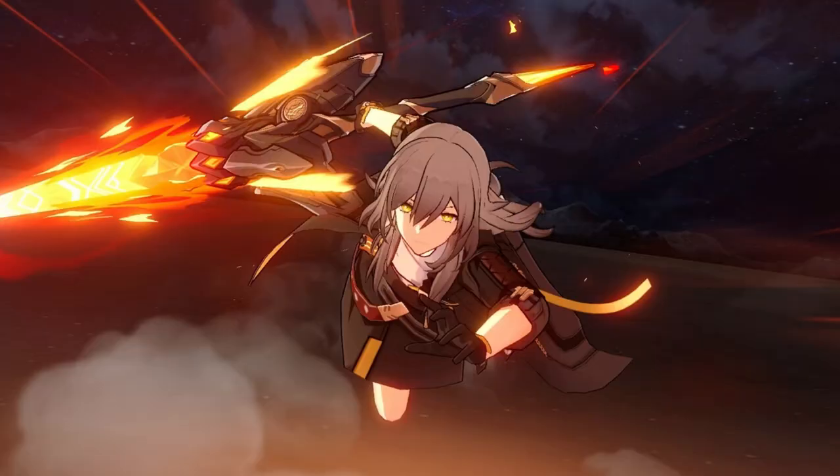At the top of the tier list is Welt, a thunder harmony unit in Honkai Star Rail. He is incredibly versatile, with the ability to deal damage, heal allies, and apply debuffs to the enemy team. Welt's skill deals moderate thunder damage to all enemies and provides a thunder buff to the entire team for two turns. His ultimate deals AoE thunder damage to the enemy team, healing allies for a percentage of damage dealt, and applying a thunder debuff that reduces the enemy team's defense. His talent causes thunder attacks to increase his attack for the next turn, and if the attack crits, he will also reduce the enemy's thunder resistance.